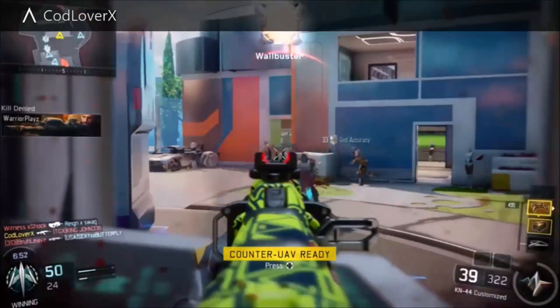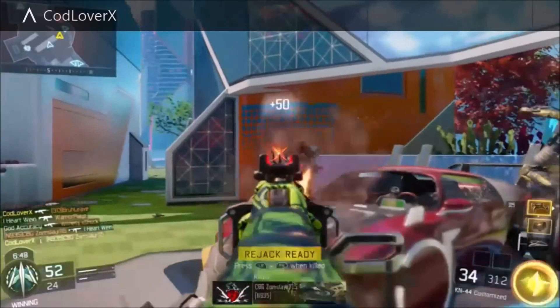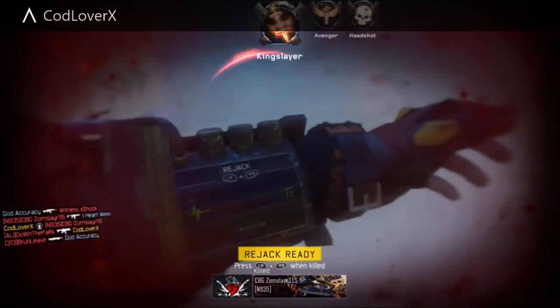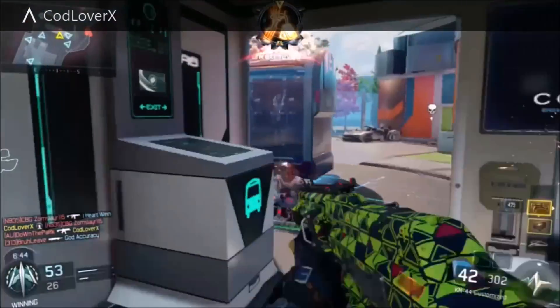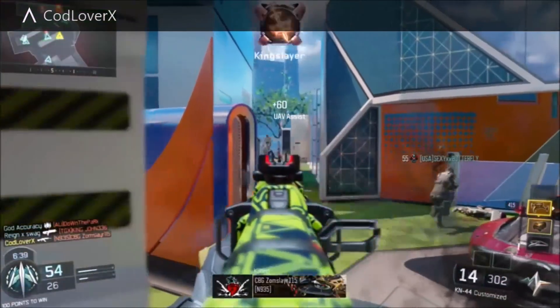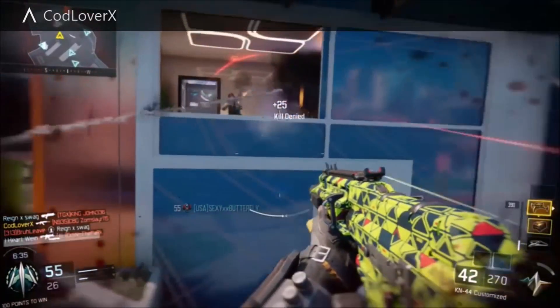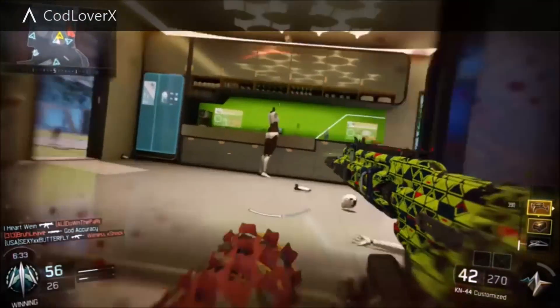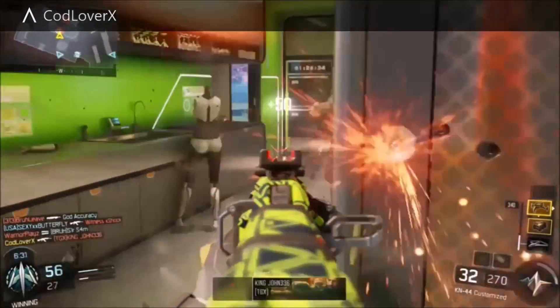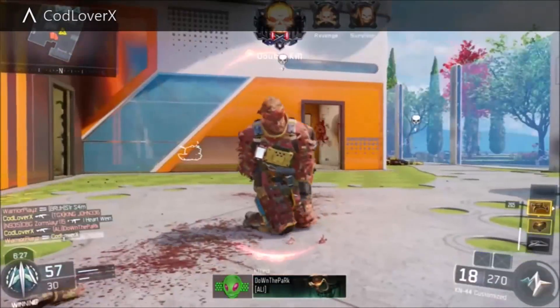Coming in at number 4 is the Rejack. Rejack is part of the Nomad area, and basically what it does is it revives you right there — as you can see, it saved my life and basically got me back into the fight. Now guys, if you actually get killed by specialist weapons, it will not revive you again, but anything else like getting killed by score streaks or anything else, it's pretty awesome, and that's why it's at number 4.